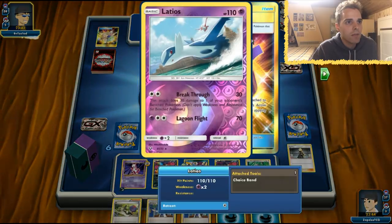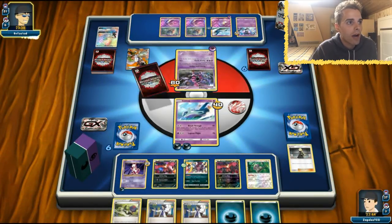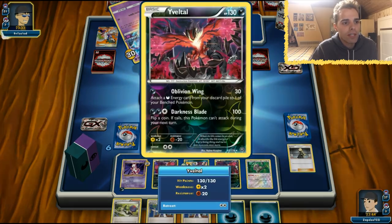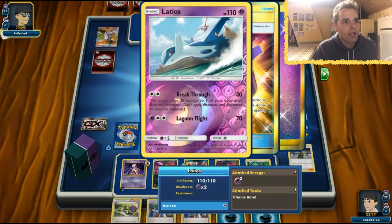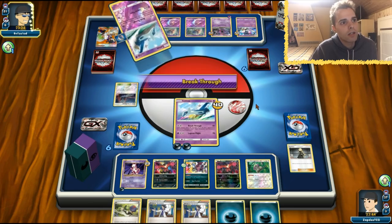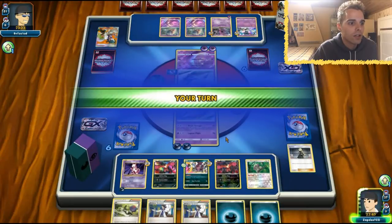Malamar shows its face — actually he's going to rely on Lagoon Flight. Sycamore coming out as well — so one-prize Malamar deck. Very peculiar indeed, but definitely going to work. We do have Resistance to Psychic with our Hoopa, so at least we have that. This one is going to get a bunch of energy — we have 20 damage, 40 damage, 60. Breakthrough — that is not going to be enough. Come on Guzma, where are you at? An N — are you kidding me?